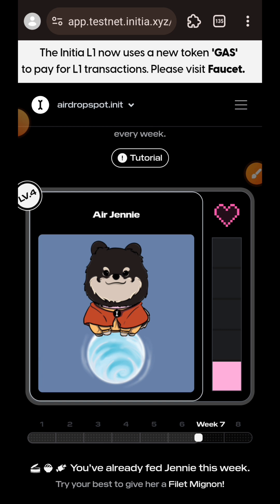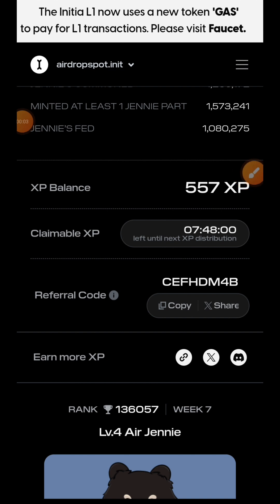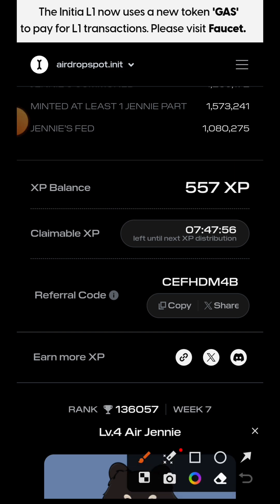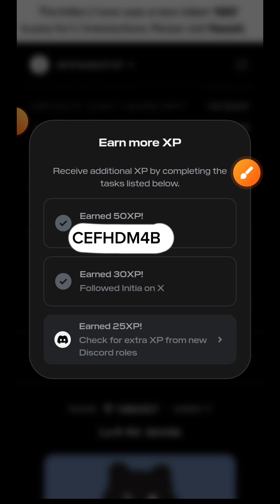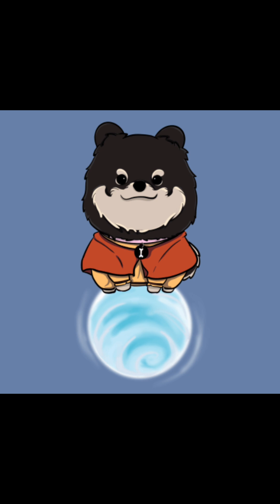That is all for week seven testnet interaction. If you are yet to bind an invite code to your Initia account, you need to do it now to get an extra 50 XP — I explained how to do that in week one. You tap on Earn More XP, then tap the first box where you can paste an invite code. Use the invite code shown on screen — I'll have it pinned in the comment section for your convenience. When you link your account with this referral code you earn 50 XP; when you follow Initia on Twitter you earn 30 XP; and when you join Initia on Discord you earn 25 XP. If you have any questions about this video, drop me a comment. If you found value in my content, give me a like and subscribe to my channel for more. Thank you for watching — I'll see you in another tutorial.